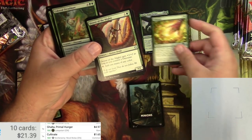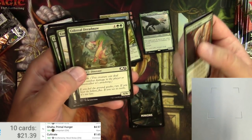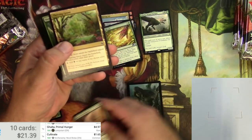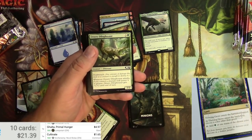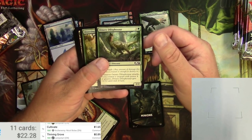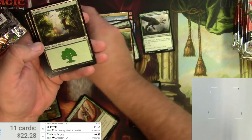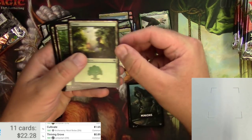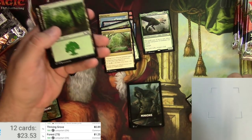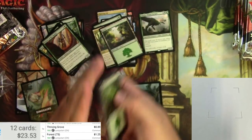Colossal Dreadmaw — a classic. Thriving Grove should be good for Pauper. A Dilophosaurus as well. And we got a dinosaur-themed Forest — let's see if it scans — yes it does, and it trends a little higher than a basic. Some other basic lands too. All right, on to Minions — looks like some Golgari spy network kind of stuff.